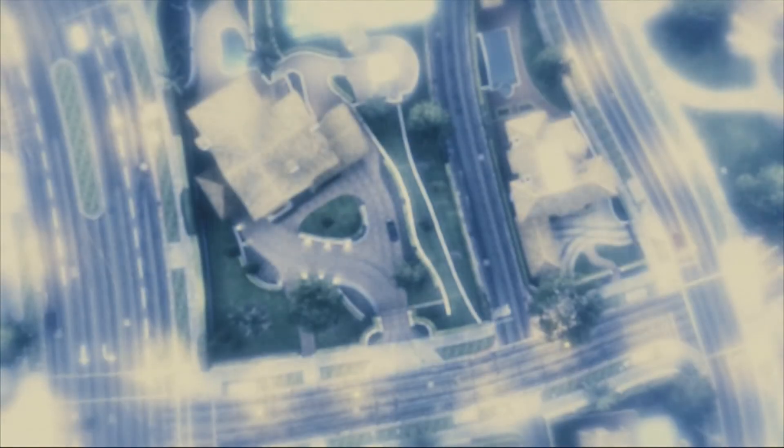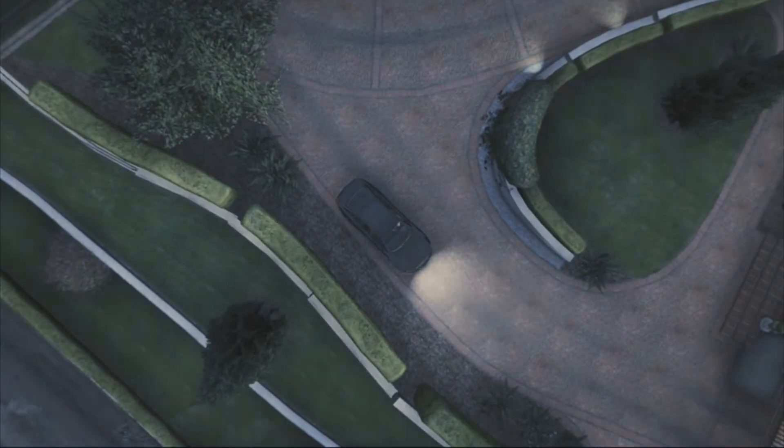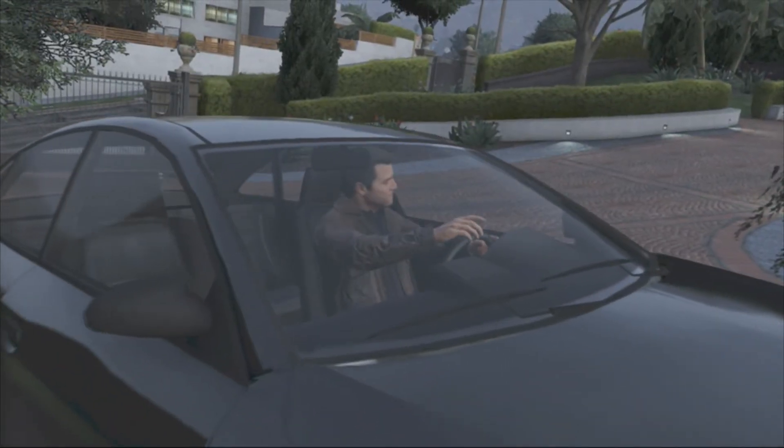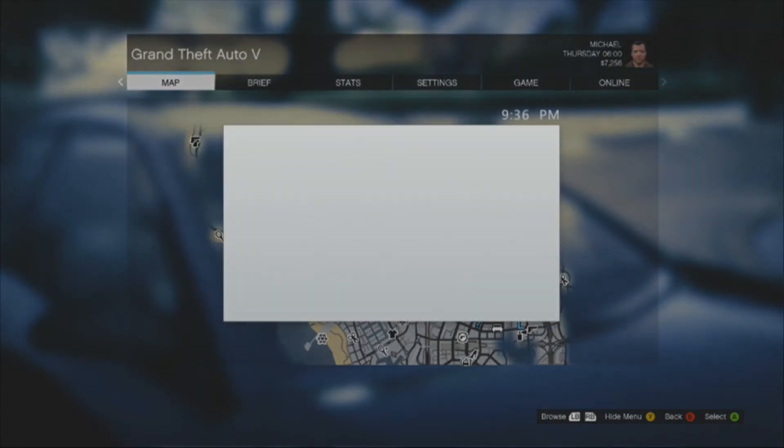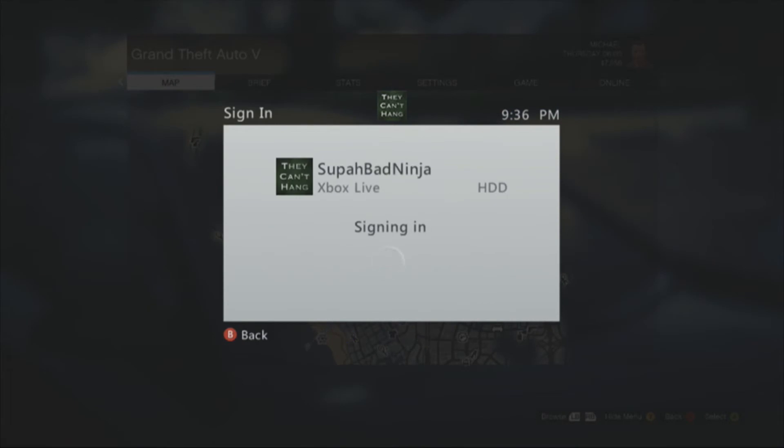You can plug it back in and it will go to single player. As you can see, my game is going into single player and I'll spawn in as Michael. From there, simply sign back in. If it doesn't work the first time — sometimes it doesn't — just exit out and sign back in again. As you can see, I sign in and it works perfectly. Sometimes it says you have to test your connection; just ignore that and try again.